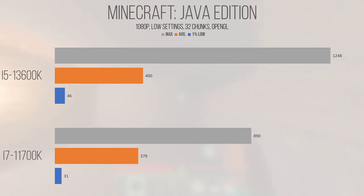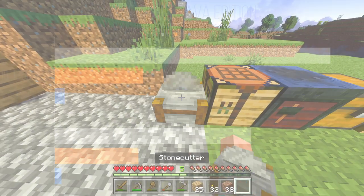Like most of the other games tested, performance between the two chips is very playable, and it's hard to argue that one is objectively inferior or superior to the other. The 13600K does provide a performance jump — the game still stutters, but stutters last for less time and occur less frequently. Overall Minecraft runs well on the 13600K, though the 11700K provides most of the performance at a cheaper price.